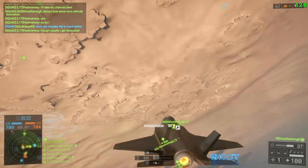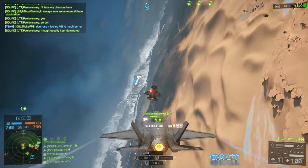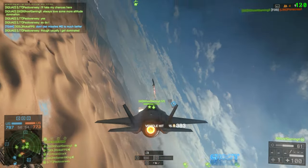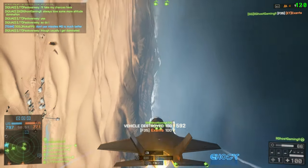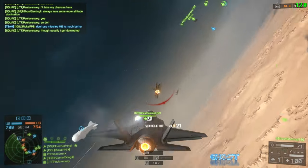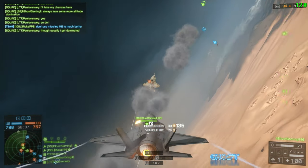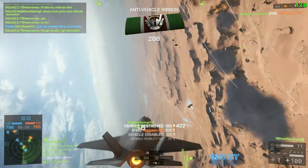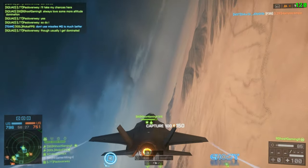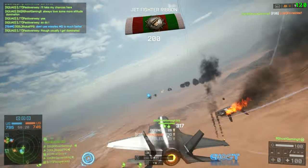Tip number one: get used to using third person mode. We talked about this in the previous dogfighting tutorial — how useful third person mode can be. In the case of the stealth jets, I use third person mode all the time, not only to dogfight, but also to aim and take out targets. It's just so much easier once you get used to third person mode to actually aim rather than being in first person. The way I aim without using an aiming reticle is simple — I just imagine that there is an aiming reticle there, getting used to where the bullets from the jet go in comparison to the nose of the jet itself.